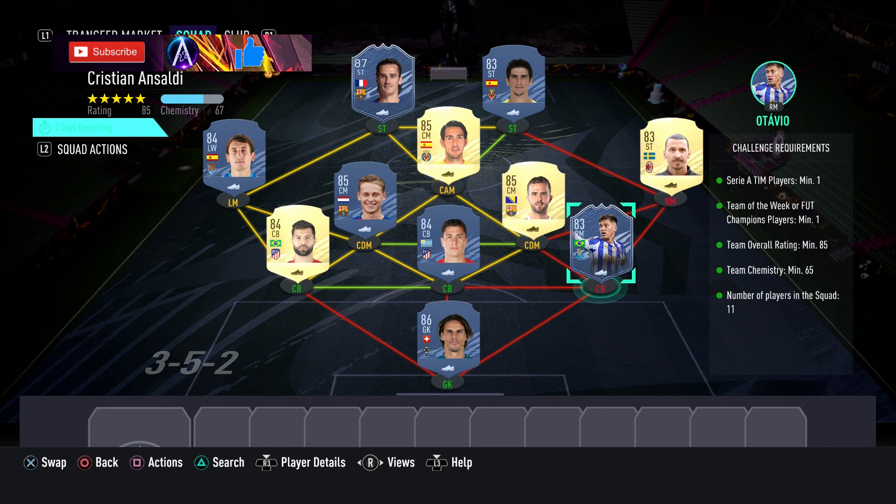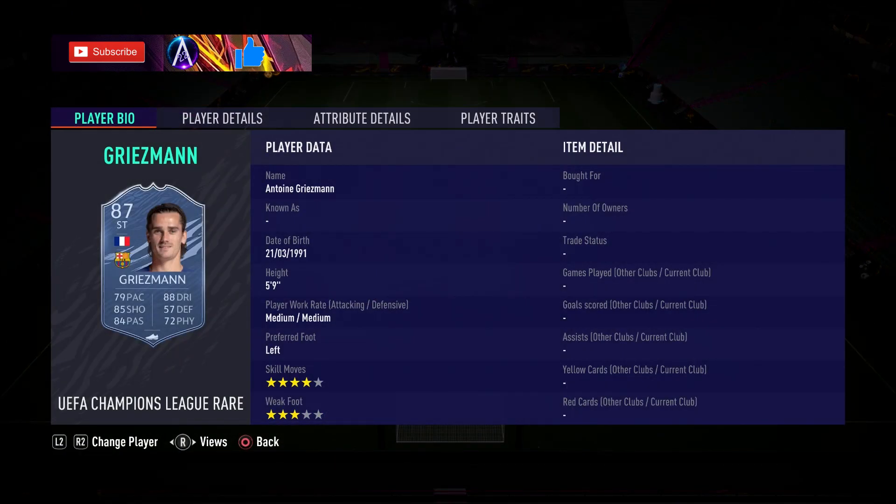If not, Otavio is the cheapest 83 Team of the Week right now, so go pick him up if you need him. No chemistry required — I've got a league and team as the core. I've also got Sommer in here as the cheapest 86 goalkeeper; he's needed for the three chem points. Any goalkeeper would do in that slot but Sommer is definitely the cheapest, so go pick Sommer up.